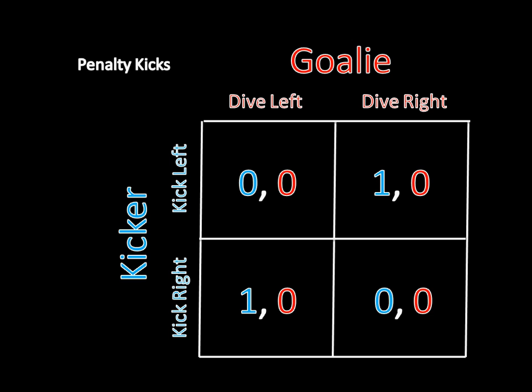But notice what happens when you draw it up this way. Look at what the goalie's payoffs are here — they're all zero. Functionally, this means the goalie is indifferent between all of his outcomes. That is, if you draw it this way, it means the goalie views an outcome where he gives up a goal as being just as good as when he makes a save, and clearly that's not correct. Meanwhile, doing it this way correctly shows that he prefers to stop a shot at the goal rather than giving up a goal. So we're going to use this matrix.